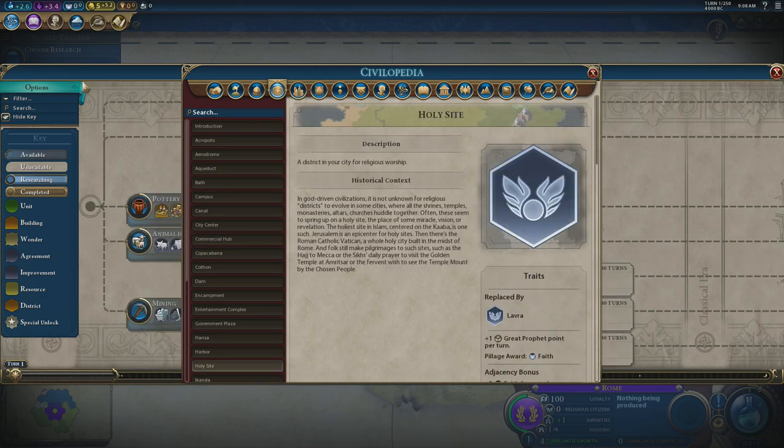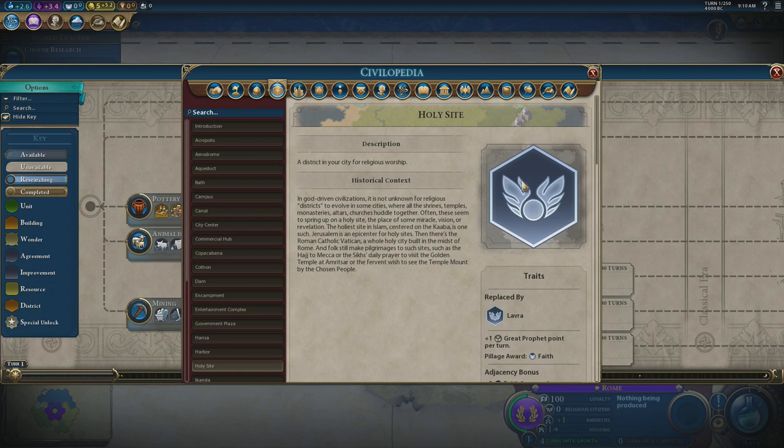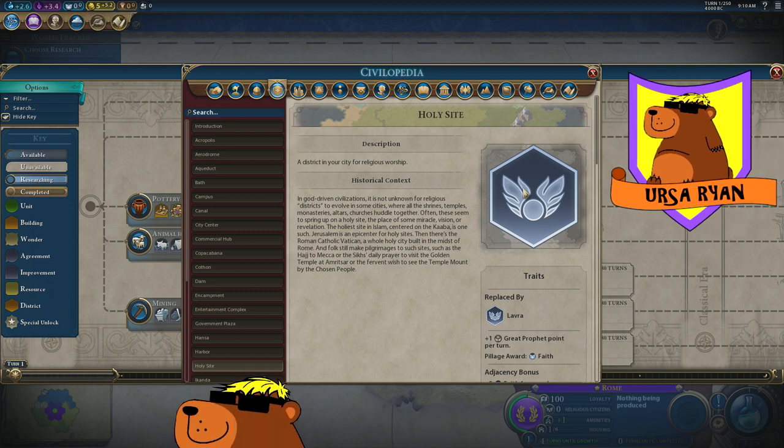Last but not least, you have Holy Sites and the very particular way of playing that is Jesuit Education. I love a Jesuit Education game — using faith to rush-build any Campus or Theater Square building is highly overpowered and fantastic. The benefits of a Holy Site mean you get a religion, which can give you Crusade if you're looking to expand, or Defender of the Faith if you need to protect land. It can help with amenities and also stops other civs from getting a religious victory, which is possible in the later stages. Faith is an empire-wide pool, so as long as my religion is in the city I can rush-buy buildings very effectively, and it syncs with some later governments that help massively.